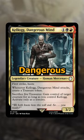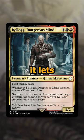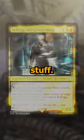And finally we have Kellogg, Dangerous Mind — a 3-cost black and red 3/2 with First Strike and Haste. Whenever it attacks, you make a treasure, and then it lets you sacrifice 5 treasures to gain control of target creature for as long as you control Kellogg. It's an interesting take on a treasure deck that wants to just win with your opponent's stuff.